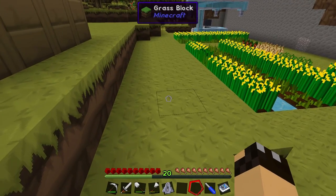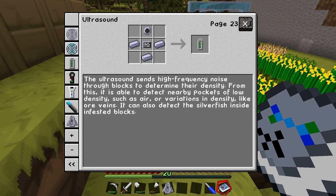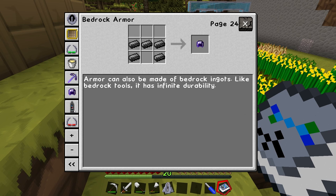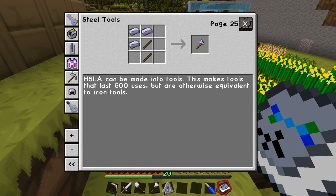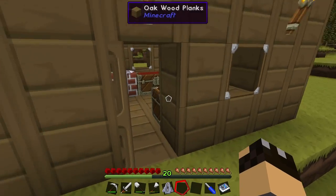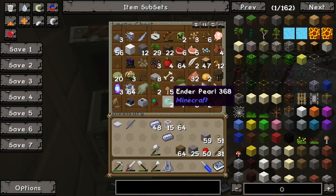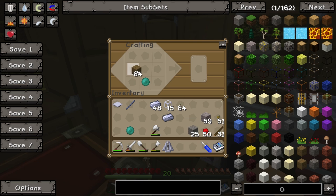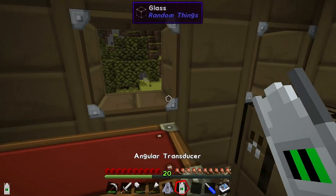Something one of you guys mentioned which I really should do was to make myself the angular transducer — I couldn't remember what it was called. There we go, found the item. Apparently this tool will tell me how much power an engine, gearbox, or machine is outputting and using. I've also been told it works on pressure for pipes as well. It just requires an ender pearl to build.